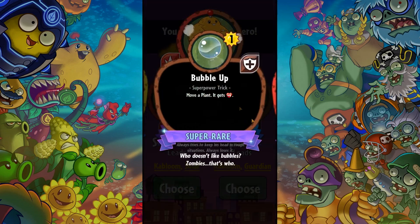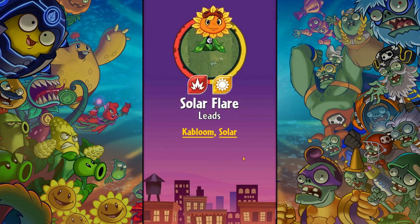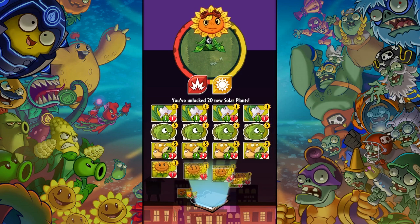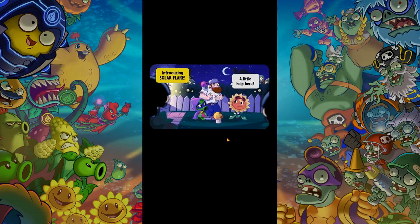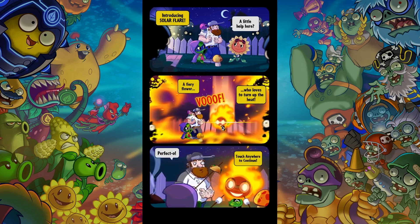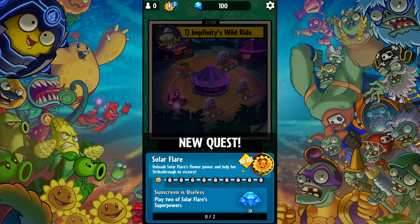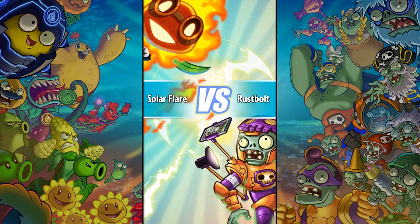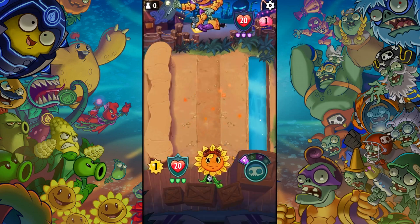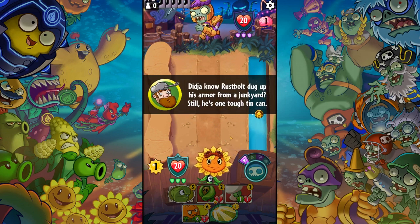I'm going with Solar Flare. We got some new plants and there are these little comics you get — it's pretty cool. Let's get into the next one with our new hero. We got a couple of heroes to collect and there are actually like 20 or more, I'm not sure exactly, but there are quite a few heroes you can get, so it would be cool to get some new ones.